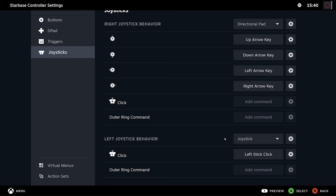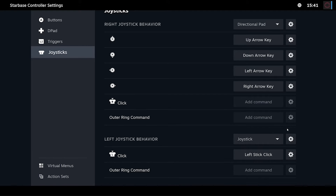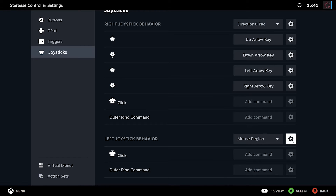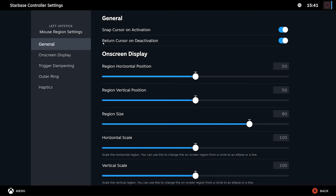The important one and the whole point of this video is the left joystick. The cool thing about mouse controller settings is you have a lot of options. Here you can set it as a directional pad, joystick, joystick mouse, flick stick, and so on. But the one we're interested in is the mouse region. What that's going to do - because of the option 'return cursor on deactivation' - is emulate the snapback feature from a joystick, basically allowing your mouse to snap back to center and behave like a joystick while you're using it.